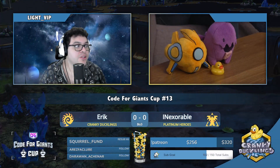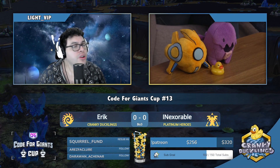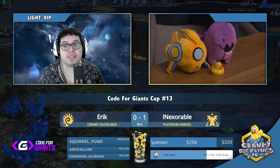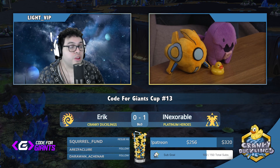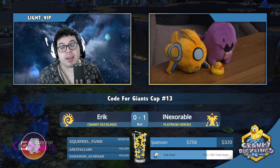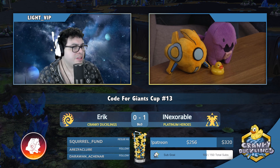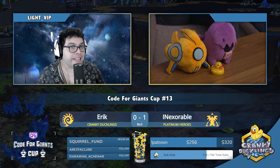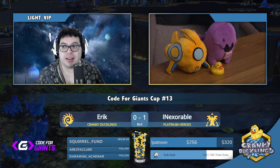Well played. Solid start for Inexorable — he crippled the economy early on, scouted, confirmed what was happening, got eyes on the spire tech, and completely shut down the mutas. The mutas did nothing. Because Eric had lost so many drones early, he had to re-saturate, meaning his army was that much smaller. That is why Inexorable snowballed out of control — breaking the third and fourth base and never allowing Eric to expand comfortably.